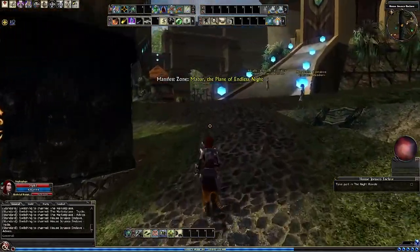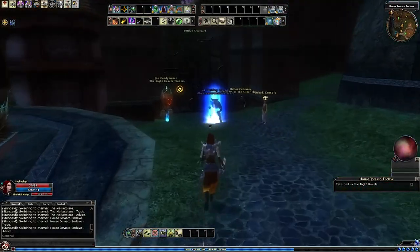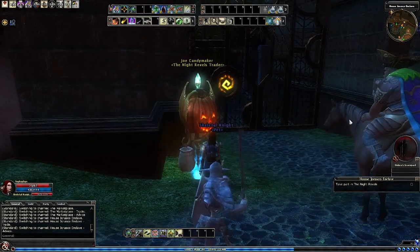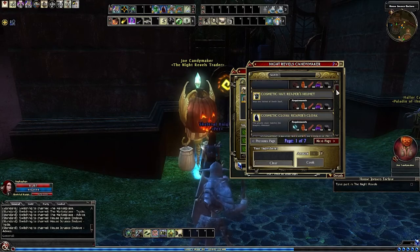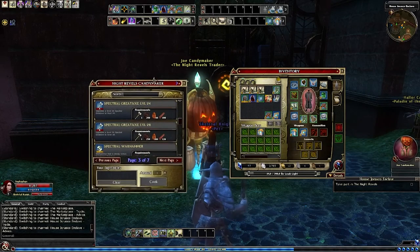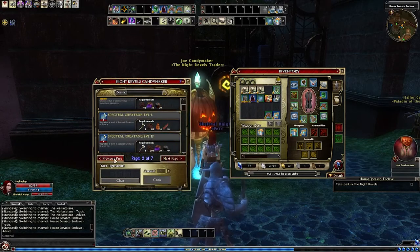So this is where the Night Revels take place, and there is Dallara's graveyard. The first thing you need to do is I would highly suggest going through these and seeing what you want. So at first you've got Show Me Your Wiz. Basically you do these quests where you collect ingredients to make either cosmetics, armour, weapons, or even consumables. There's also augment slot items, which are very useful. A lot of people are saying it's definitely worth going for.